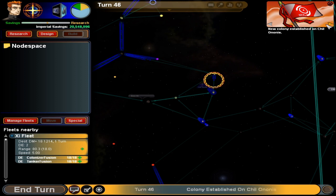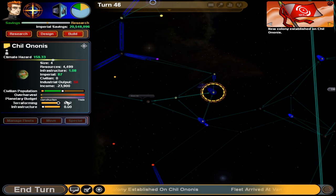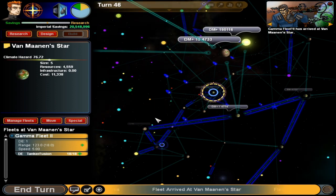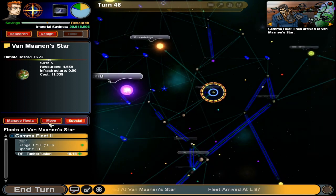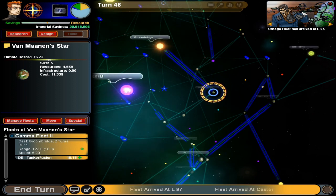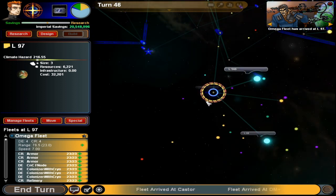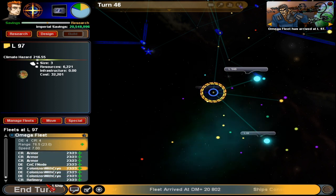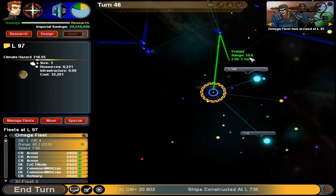Some guy whined about something — I think I heard the word fuel. Terraforming — max it. The Moni Star doesn't have so much of a climate hazard. Groombridge — that's closer to Earth, somewhere around there. Set one of them to colonize this, and then the rest move over yonder.